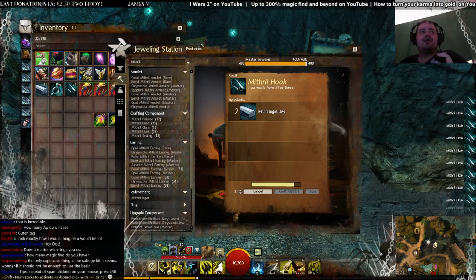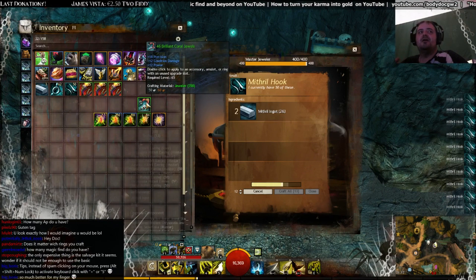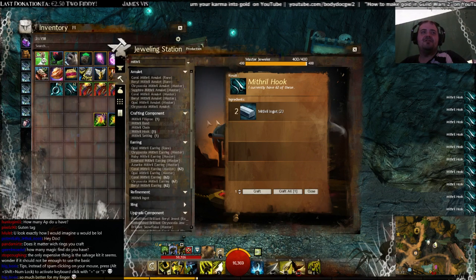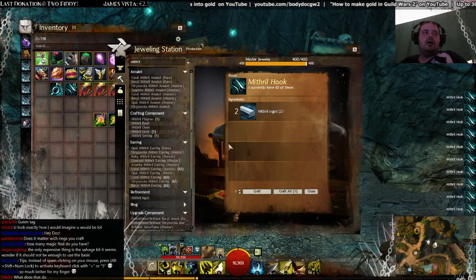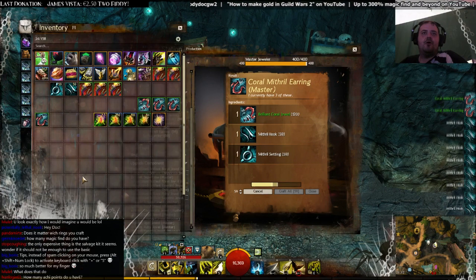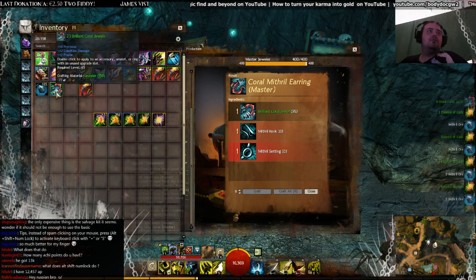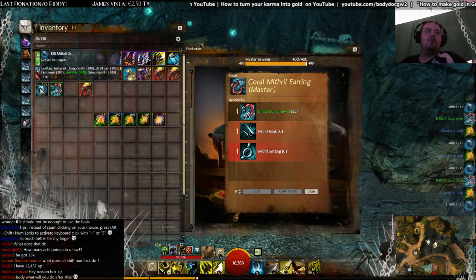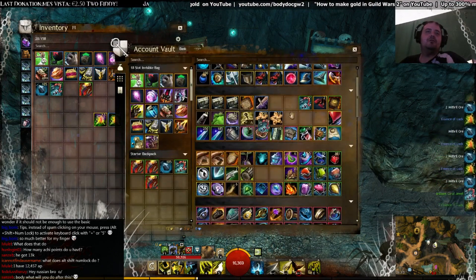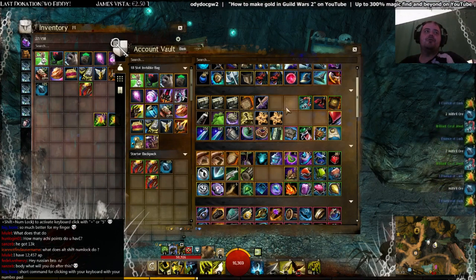The salvage kit only matters for the number of coral jewels you have a chance to receive back. It doesn't matter for the magic find essences or the mithril ore you get back. We got more coral jewels back together with more mithril ore, and we are going to do the same thing over and over again until you're out of mithril or coral jewels.